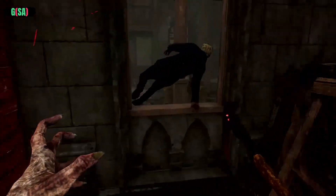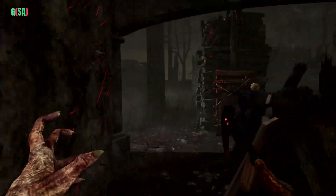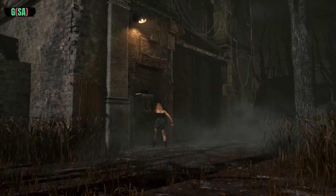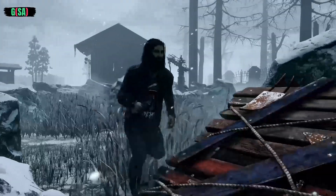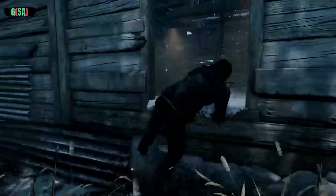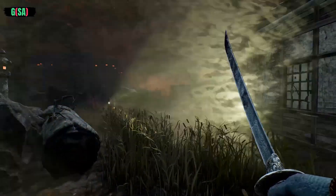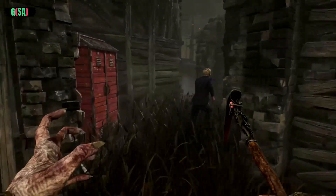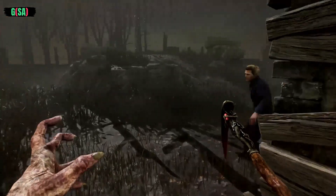Be wary of fixating on a single survivor. Focusing for too long on one means more time for the rest to achieve their objective. Though most killers move faster, survivors are nimble and may elude you by quickly vaulting through windows, stunning you with pallets, or blinding you with flashlights. Don't let survivors dictate the chase — instead, strategize your own path to stay one step ahead.